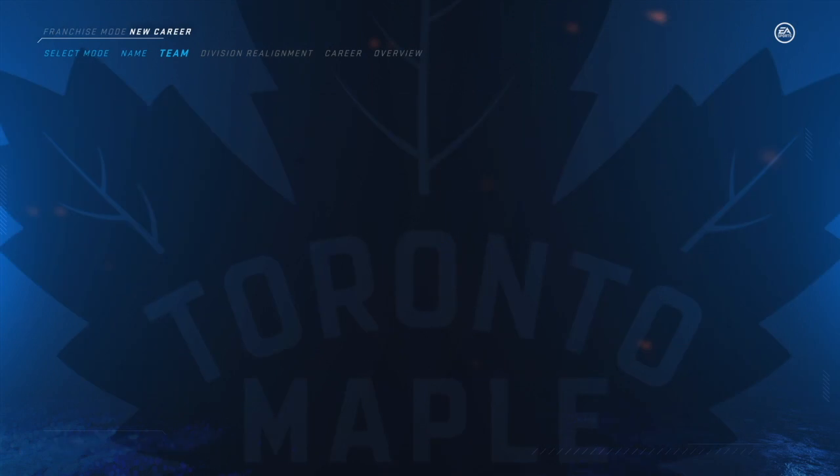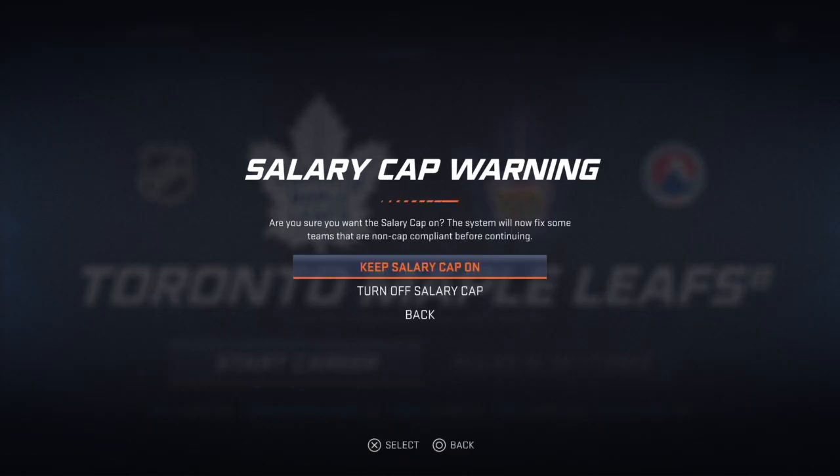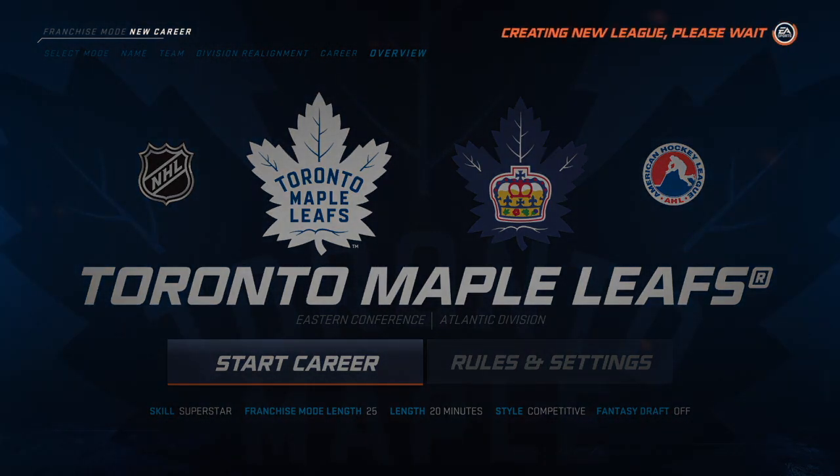If you don't have an A-plus rated coach, back out and try again. Each new career attempt takes about 90 seconds, and it can take dozens of attempts to get an A-plus coach, so you'll need some patience. This method is still faster and more reliable than simming through seasons looking for an A-plus rated coach.